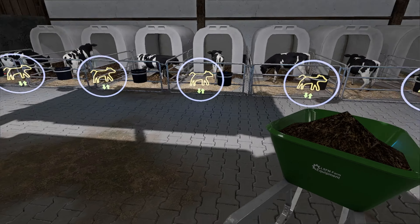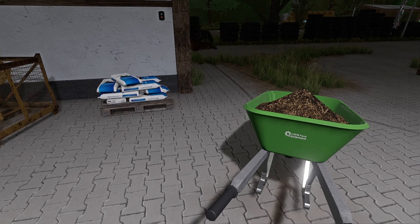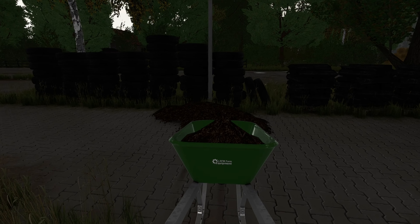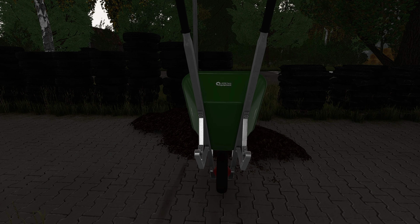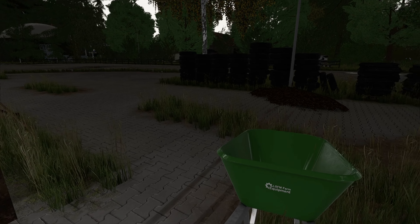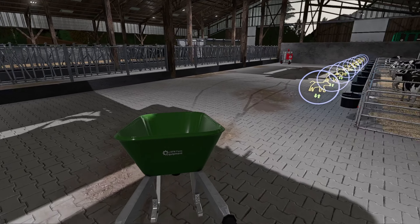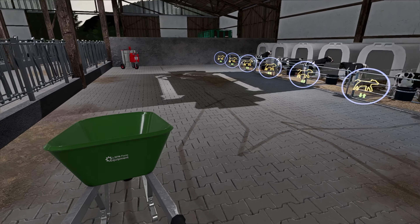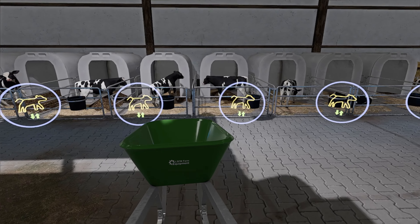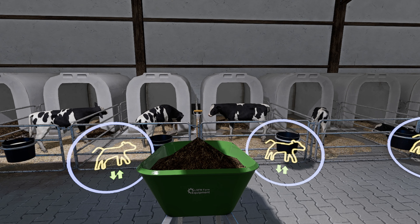Wir bringen das mal weg. Das passt ganz gut – das finde ich ist eine mega geile Sache, dass man das dann auch so machen muss. Wir kippen das jetzt einfach hier hin, weil wir das dann auch mit dem Weidemann gleich einmal wegholen werden. Ich finde das mit der Steuerung immer noch so ein bisschen kompliziert hier, deswegen sieht das auch manchmal so ein bisschen unbeholfen aus bei mir. Aber das werden wir kriegen. Wir müssen die Kälber dann auch gleich noch wieder füttern.